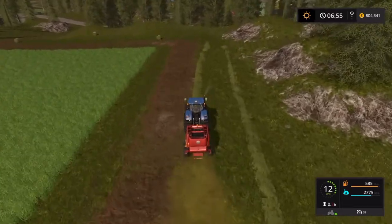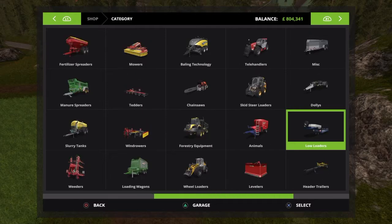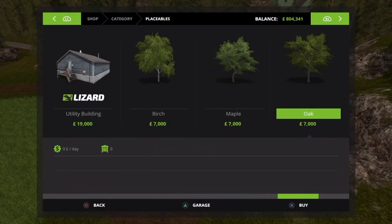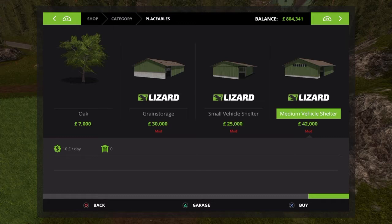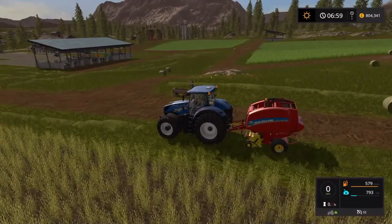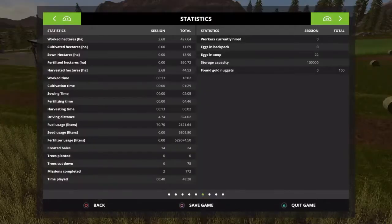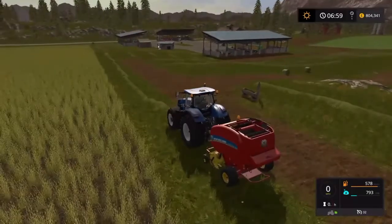New mods out today on the mod hub - new sheds. Going into placeables - there we go: Lizard grain storage, small vehicle shelter, medium vehicle shelter, it's like a different design. I'll check the bale counter again - I don't want to overload the map with bales. I'm going to need to collect some and take some over ready for doing mixed ration. I don't want to go mad because otherwise it will start glitching. Created bales: 24 - I can do some more.